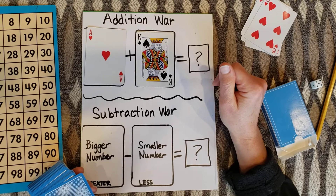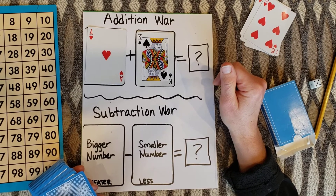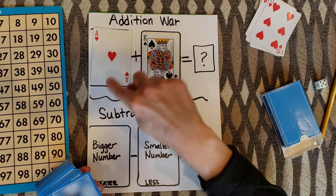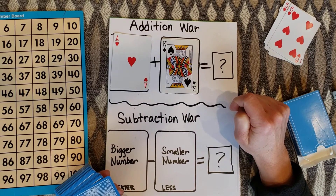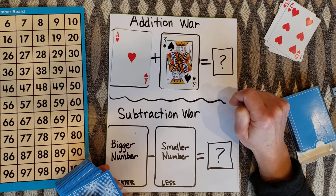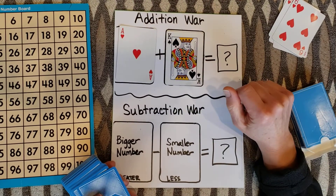So continue this way. If you want to play with a partner, boys and girls, just take turns so I can lay out my cards. Then my partner and I would see who can get the answer correct and the fastest. So 10 plus 1 is 11.